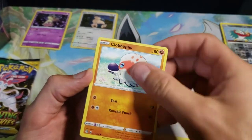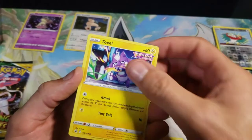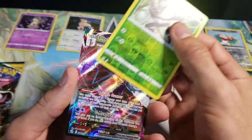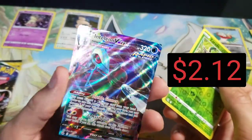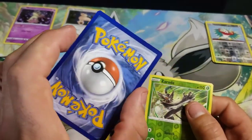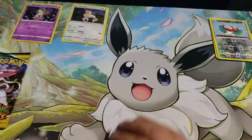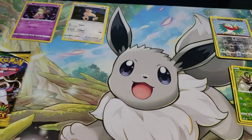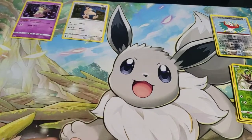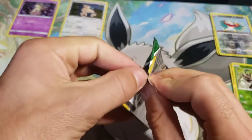Tynamo, Clobbopus, Bunnelby, Totodile, Toxel, Reverse Absol — and oh gosh, check that out! Tilian VMAX! Very nice, it's actually pretty decent too. We'll definitely take that. Jump right into this Evolving Skies pack.